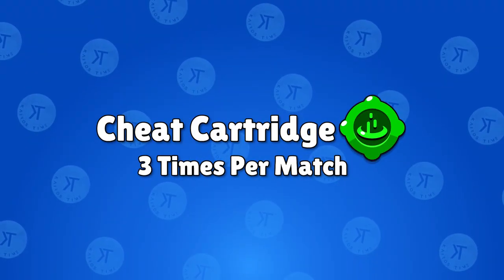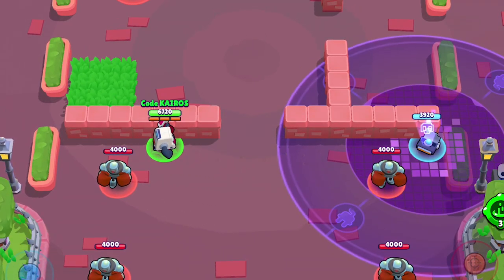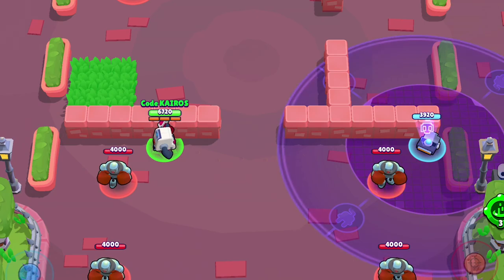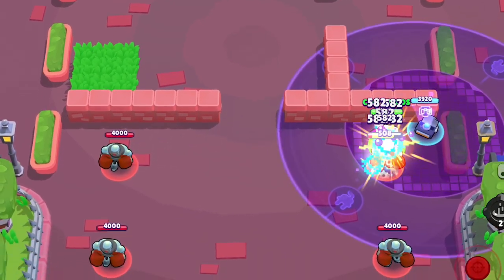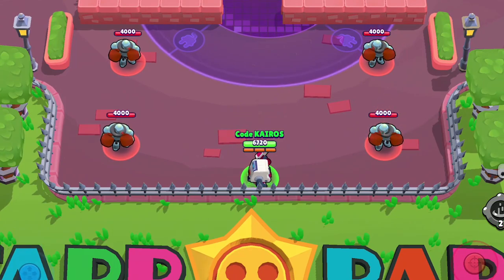Now let's quickly cover 8-Bit's other gadget and star powers, and then we're going to talk about his best build, and then we'll move on to Colt. 8-Bit's original gadget is Cheat Cartridge. With this gadget equipped, 8-Bit is able to teleport to wherever his turret is. The one stipulation is that it cannot be activated if 8-Bit is further than 12 tiles away from the turret, and obviously it's not going to work if 8-Bit's turret has been destroyed.